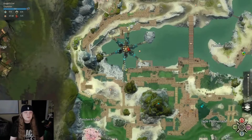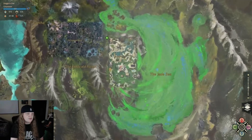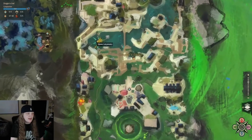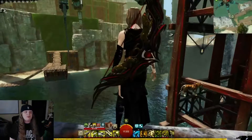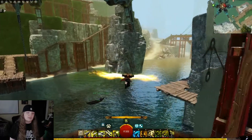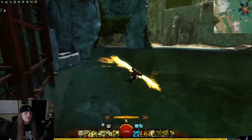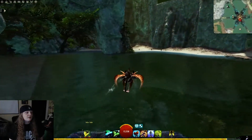All right, here we are in Dragon's End in the Jade Sea. This map, like many others, has a little bit of a glitch in it — a place where you can break the map. I'm going to show you how to do that for a little bit of exploring fun. It doesn't hurt anything, doesn't cause any problems, it's just a little bit of fun.